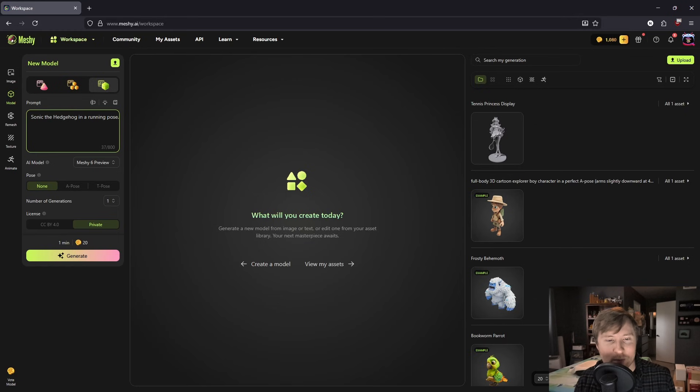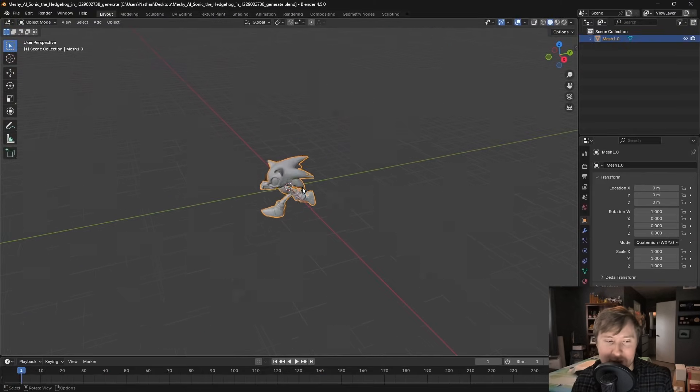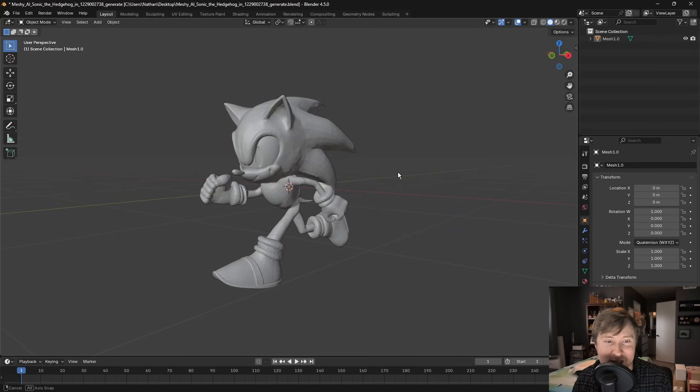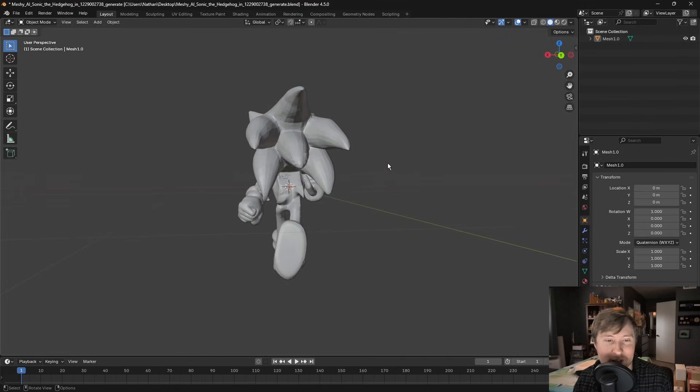I'm starting with a character prompt: Sonic the Hedgehog in a running pose. Let's see if AI can capture that iconic video game character design. Okay, that was fast! Let me bring this into Blender and take a closer look at the topology. So right off the bat, the topology is actually pretty good. The quills have a clean separation, and the proportions are surprisingly close to the actual game model.